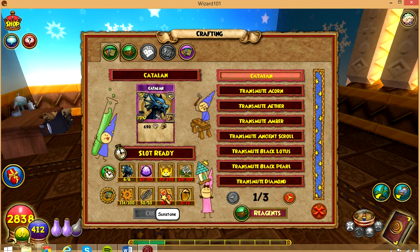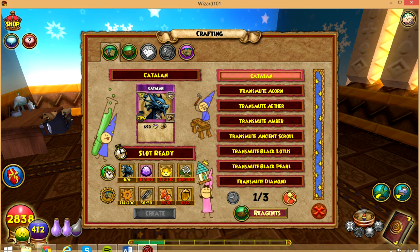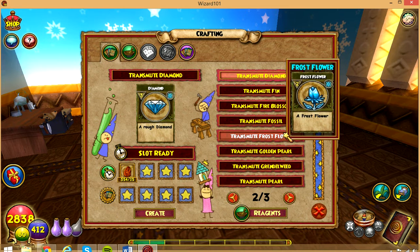I crafted some spring. Sunstone's going to take me a while. Amber — I'm going to need to plant king parsley so I can drop amber and sunstone. I just transmute water lily using cattail.